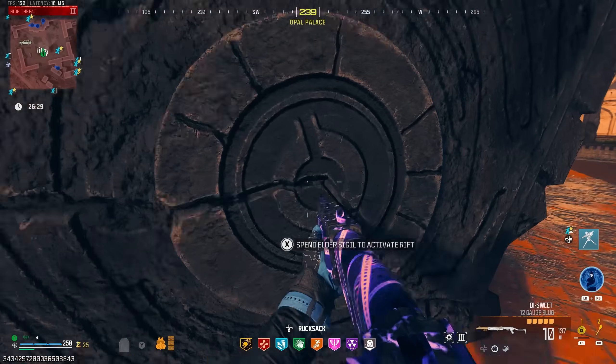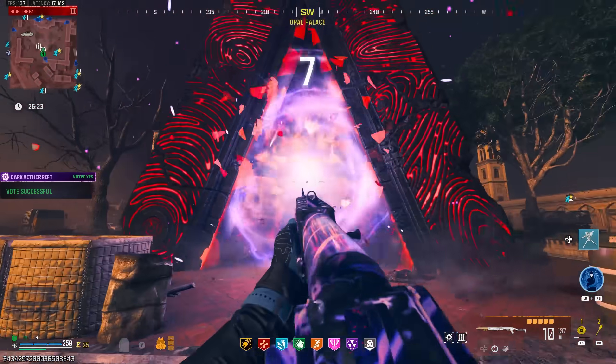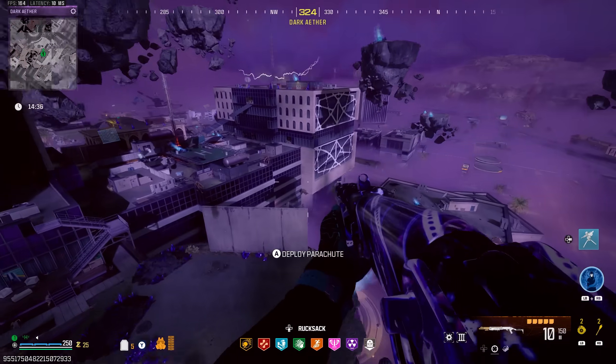We made it to the dark aether portal. Let's use that elder sigil, accept the teleport, and I'll see you all in the Elder Dark Aether. All right boys, we made it to the Elder Dark Aether.